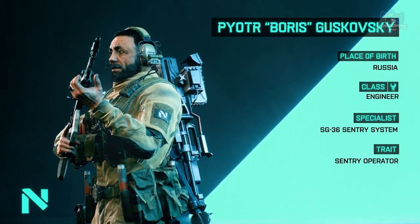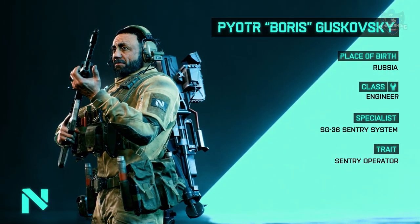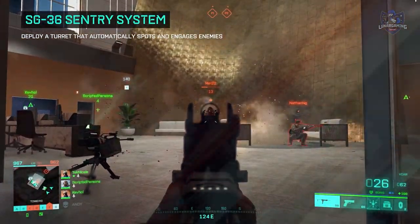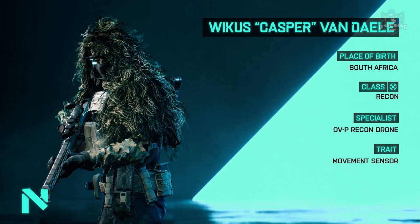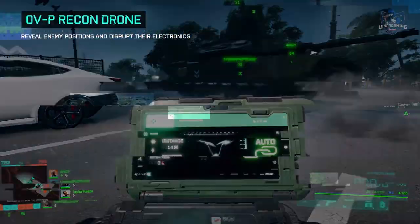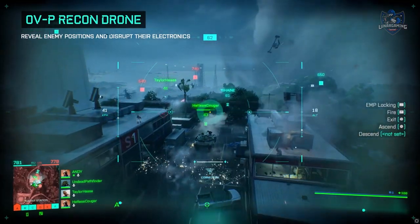Boris has a sentry gun that fires at enemies, and his second ability will ping enemies who are seen by the sentry gun. Casper has a recon drone that spots enemies and can disorientate them with an EMP — it will also mark targets for lock-on weapons. He can also detect enemies who are approaching him.